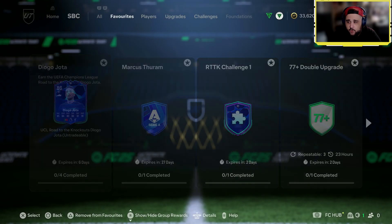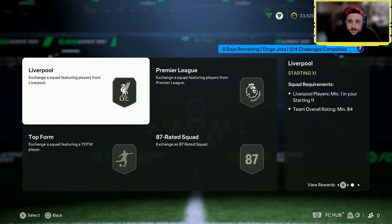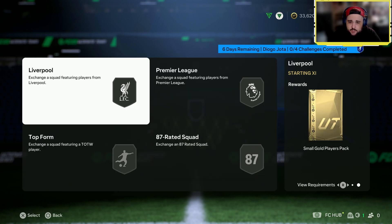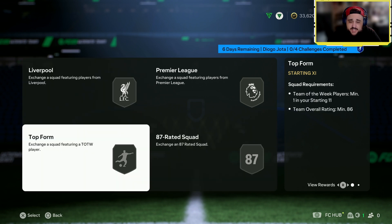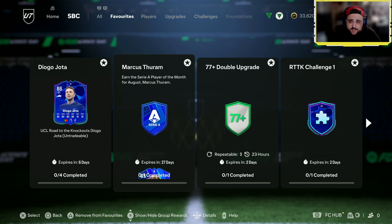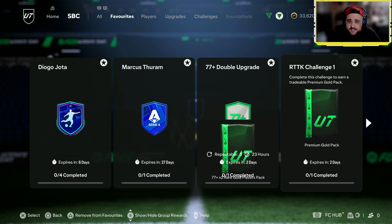Very good card — he goes 84, 85, 86 for Team of the Week, and then 87. That's good because he's definitely going to get at least one or two upgrades. A very nice SBC.